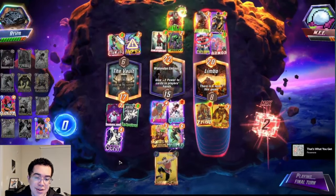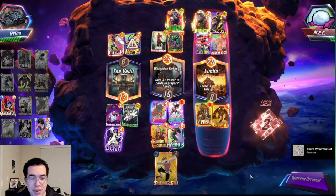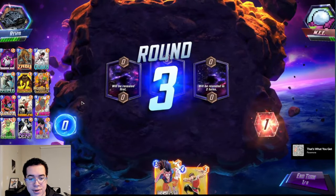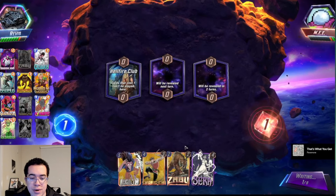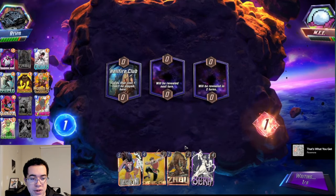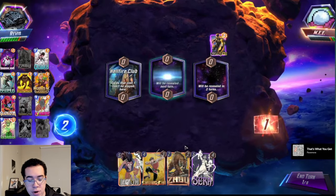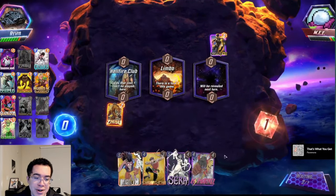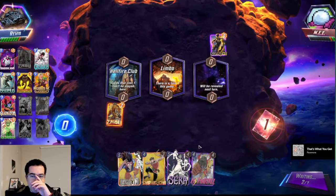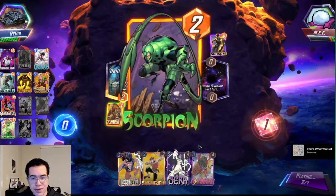An excuse for Ghost that I often hear is 'Eliot will wreck you' — but this deck does not care about Eliot, we're fighting for all three lanes. There's very few scenarios where Ghost and Eliot is going to be a problem. If you're going to run Ghost, you'll have to cut Quake and Legion and put other stuff instead. I've tried Arrow and Gamora — Gamora might be better with Ghost since Gamora can't get Shang-Chi'd then. Legion and Quake are pretty crucial, so I personally have not liked Ghost in there.